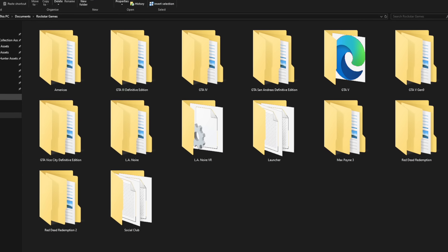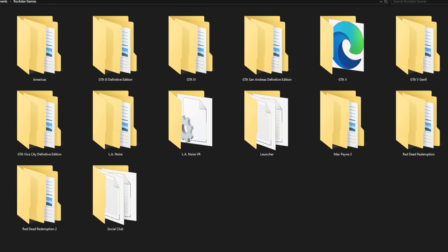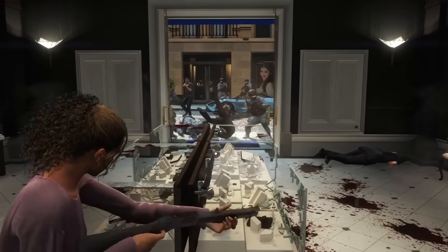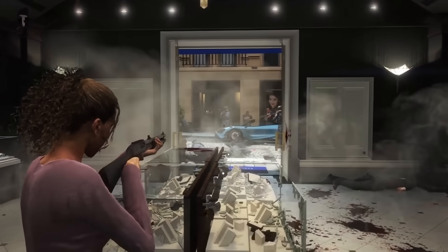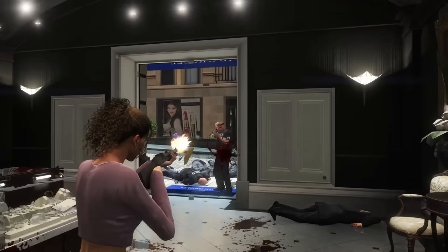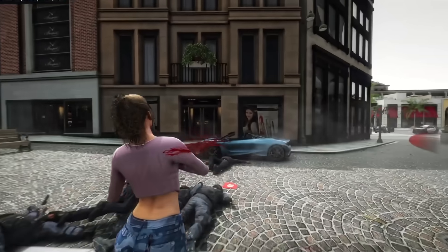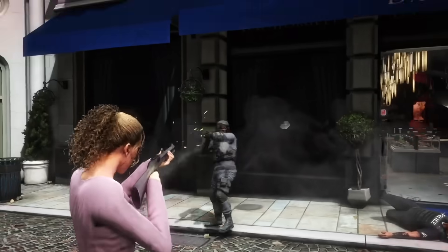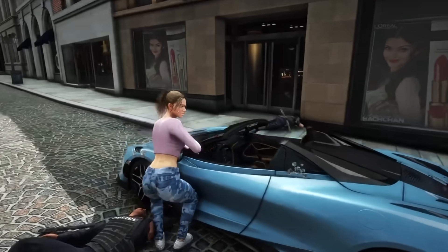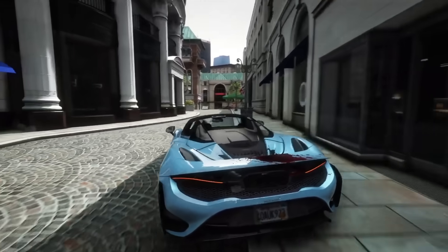If you're wondering where GTA 6 is — Project Americas is the codename for Grand Theft Auto 6, used internally by Rockstar. The next question many of you had was whether there's anything inside the folder — trailer 2, screenshots, information on the game, or the actual game itself. The answer is no. That is actually the folder where game saves are stored for Rockstar Games on PC. The Americas folder is empty because, obviously, there are no saves — GTA 6 is not out yet.